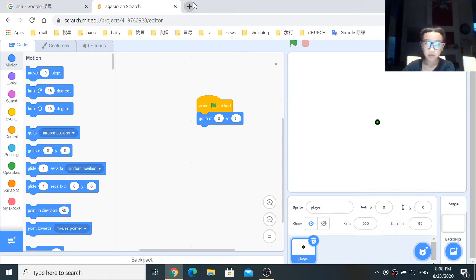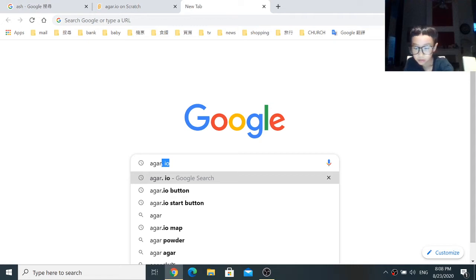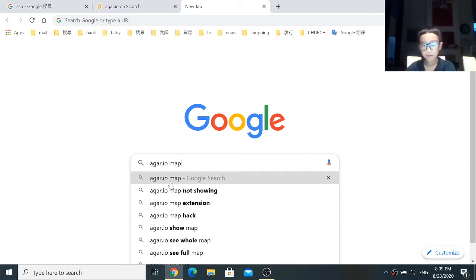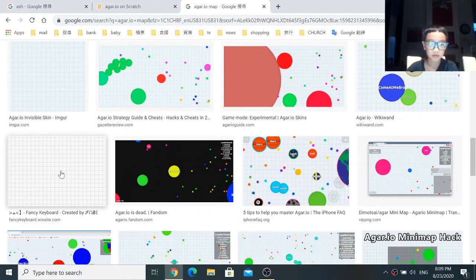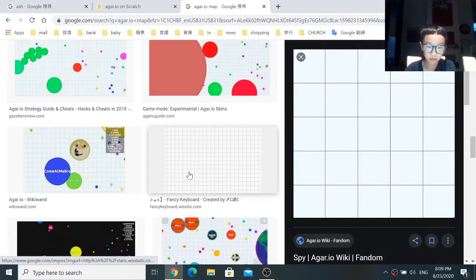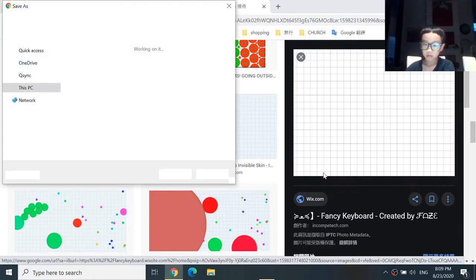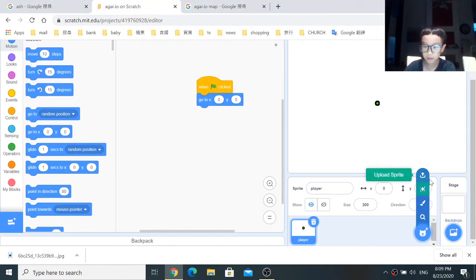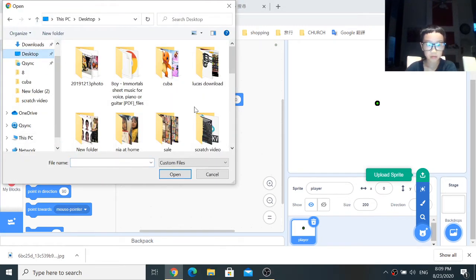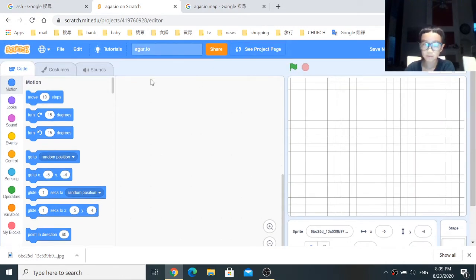We're gonna search — type Argo.io Map and search, and you should be able to find all of these backdrops. I'm gonna take this one. There's a lot more but I'm just gonna take this one. Save it. This is gonna be the moving background. So we're gonna go back and upload it. It's pretty big but not big enough for me.